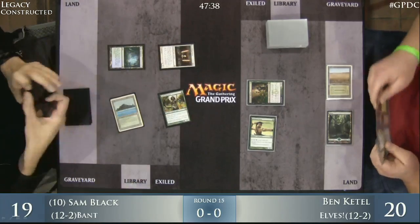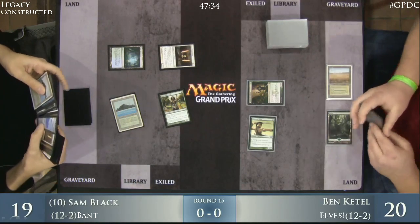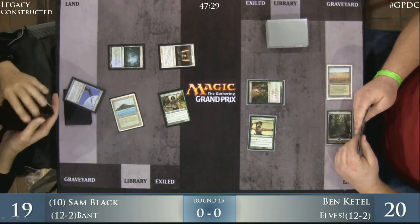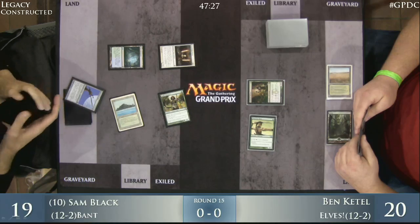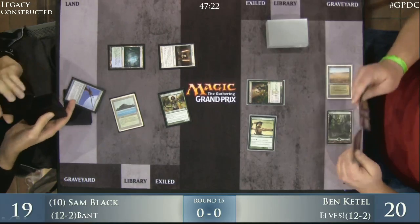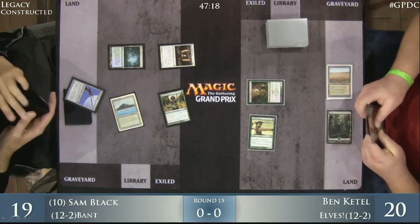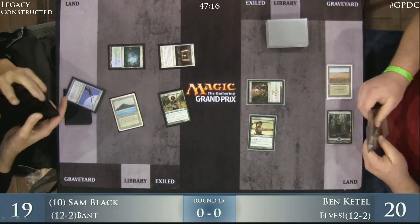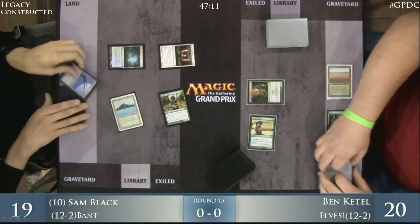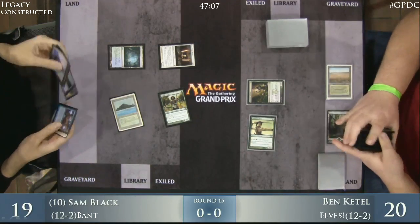Stoneforge Mystic comes down on turn two for Sam Black. He searches through his deck — he's got Batterskull and Umezawa's Jitte. He calmly finds his Umezawa's Jitte, which is really just a backbreaker in this particular matchup. Umezawa's Jitte is obviously just absurd. He equips it to a creature and deals damage, and can pick off all of the Elves on Ben Kettle's side. If Sam Black can get that online quickly enough, he can do it before Ben has the chance to combo off.